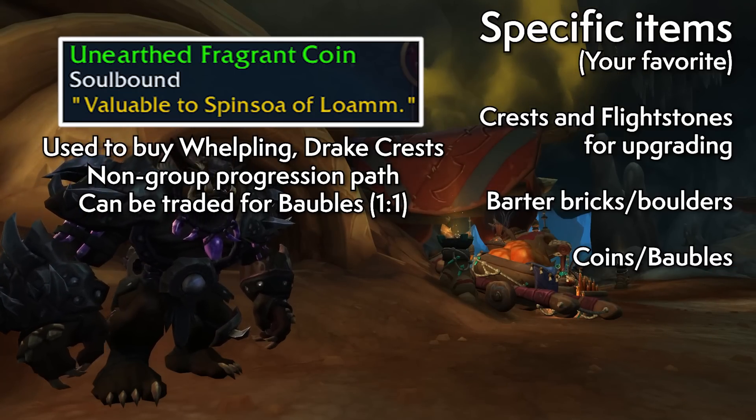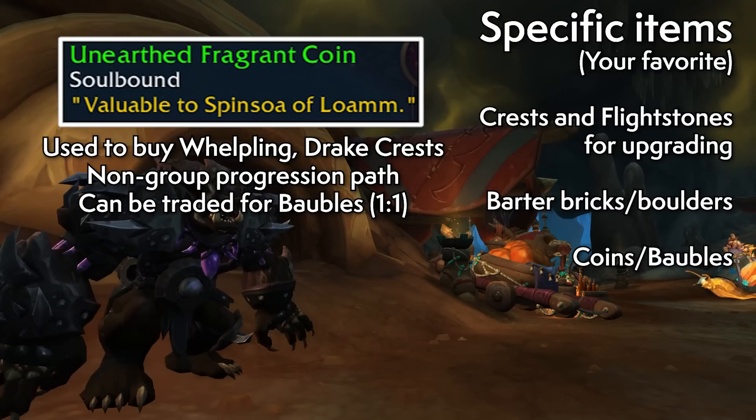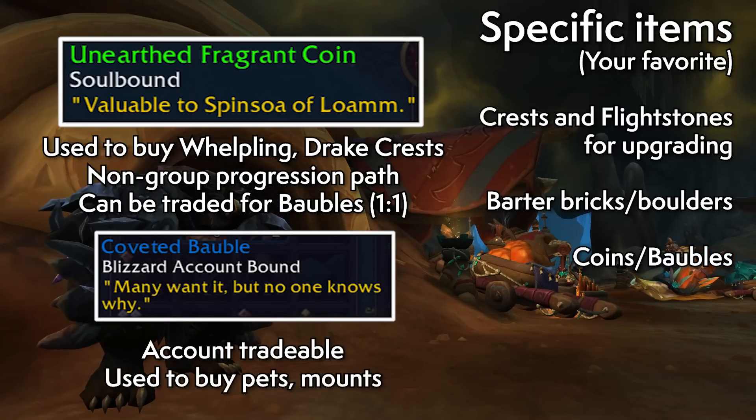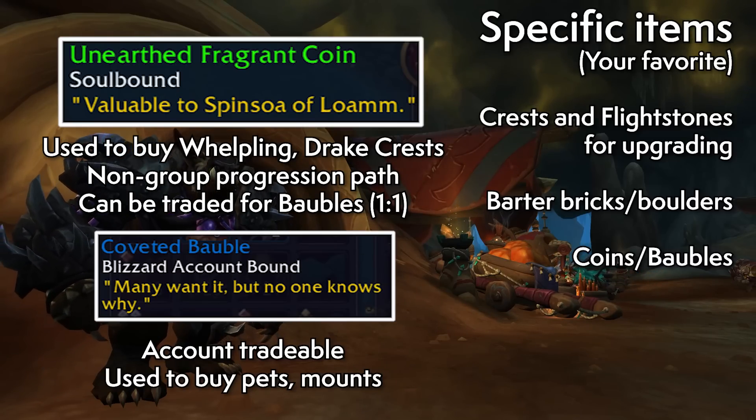Notably, you can purchase a number of these fragments per week through this vendor — think of it as a weekly progression path for those who only participate in world content. Through this method, these players can expect to reach an average item level of about 424, which is the equivalent of the normal raid in season two. These coins are not tradeable account-wide, following the usual routine of not letting player power be account-wide this early in the season.